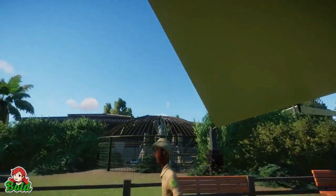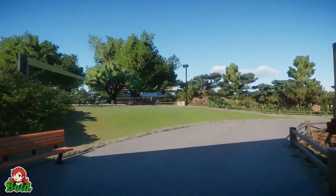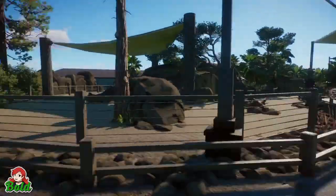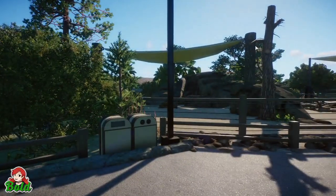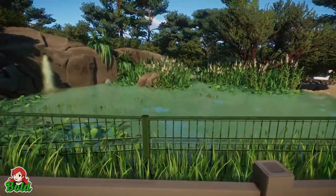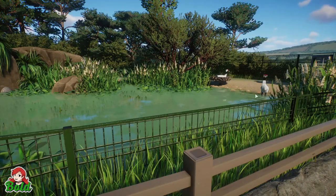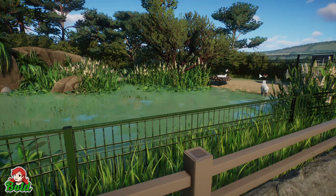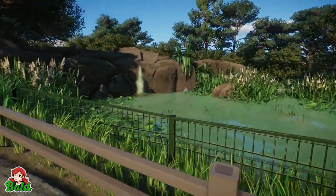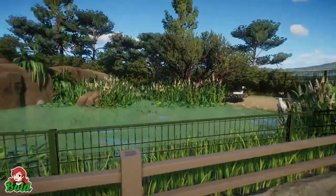Lots of shade over the paths, because we are kind of in a California area, we want to make sure no one's overheating at the zoo, and shade in the animal habitats as well. Coming around, just tucked away on the corner here is a little pond area with some Sarus cranes. These are by Melee and they look pretty good. If we ever do get an Asian crane either as a habitat animal or scenery prop I might replace them, but I think they look passable enough. Cute little area.